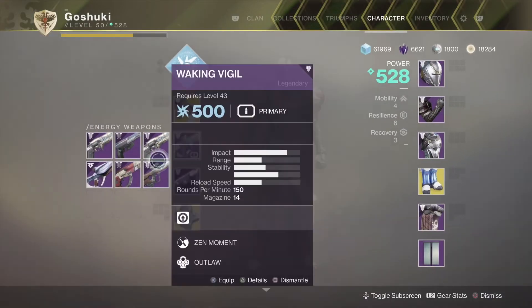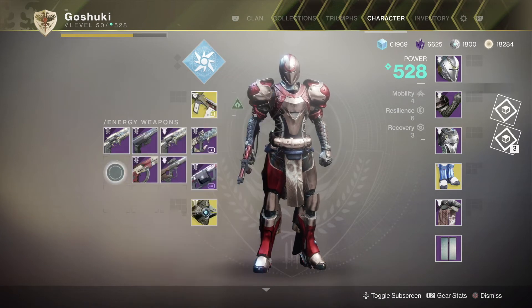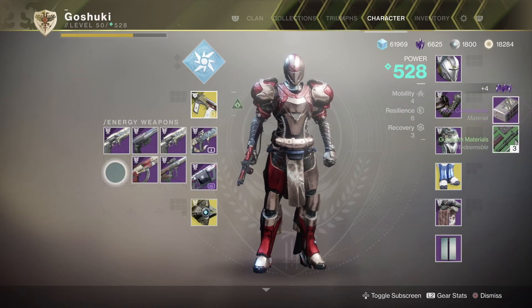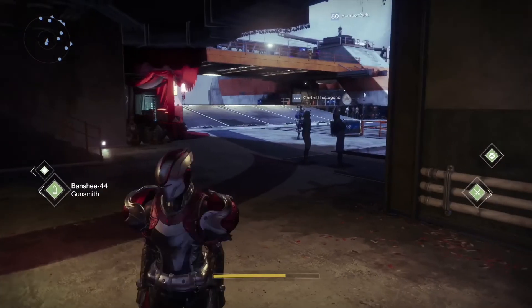Anyway, that's going to be it. Just grab the Braytech legendary version of the Braytech scout rifle, make sure it's on the character that you did the quest on, then break it down and you get most of your materials back that you paid for it minus the glimmer and a few other things, and then you get a guaranteed mod component. Pretty cool.